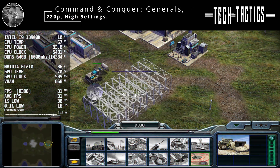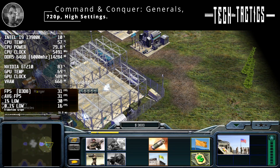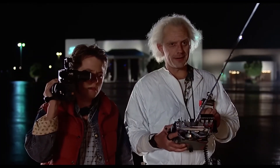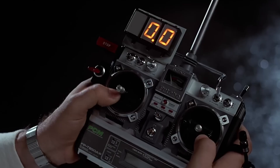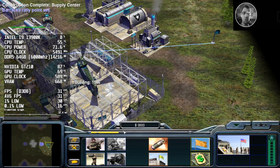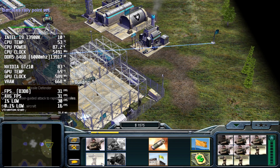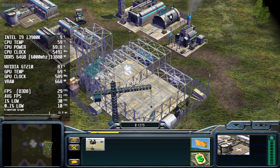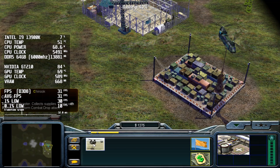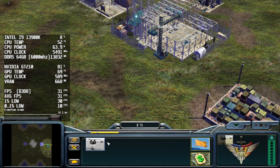Next up is another rather old title, released in 2003. To be fair, testing this card feels a bit like stepping into a time machine. This was one of those games I spent countless hours on back in the day, so I thought I might as well see how it holds up on the GT210 at 720p with the graphics set to high. To get the game running at 720p resolution, I had to manually tweak the options INI file hidden away in the documents folder.